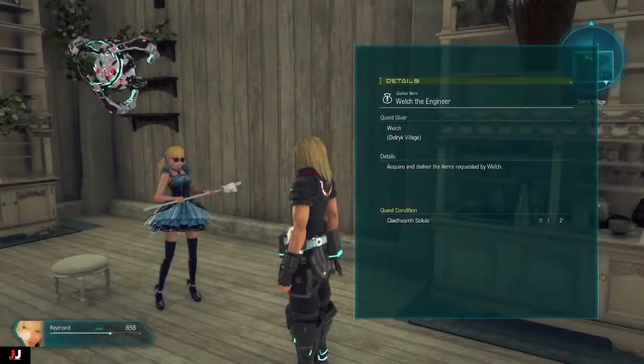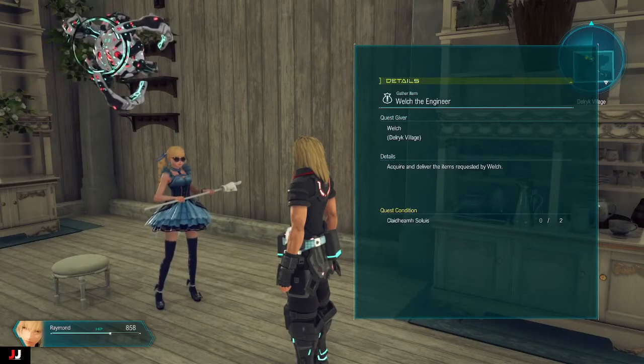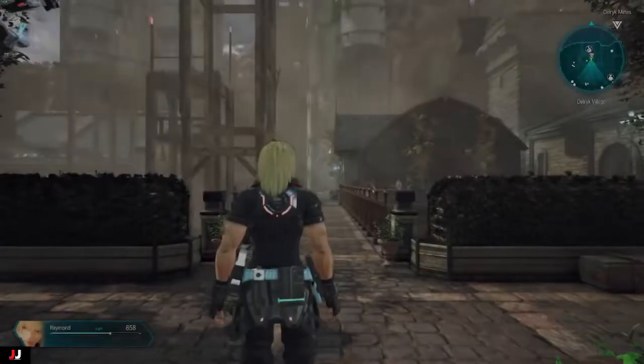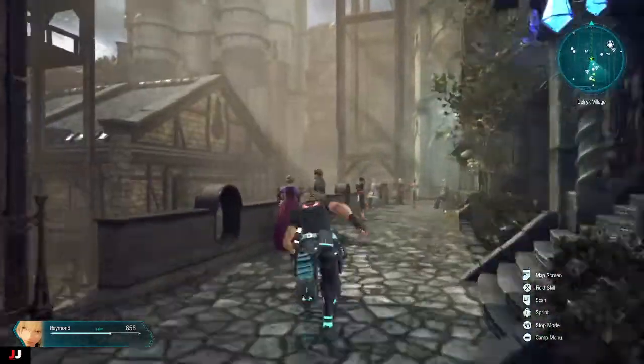So this is a pretty simple quest. Once you talk to Welch and get the quest, we pretty much just need to go to the merchant and buy a couple of swords. So here I'll show you how to do that. You just want to run out the door and then go down the stairs here to the left, and the merchant will be right there.